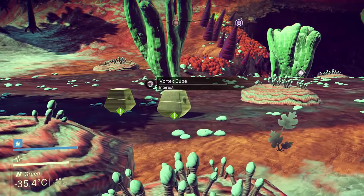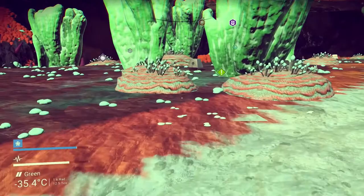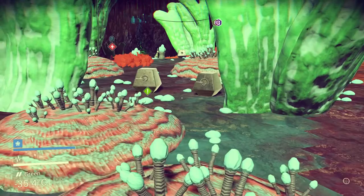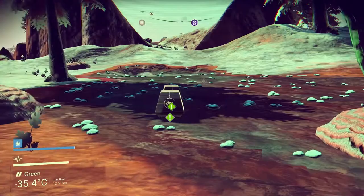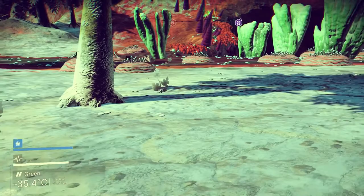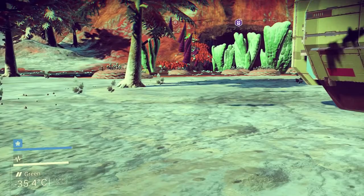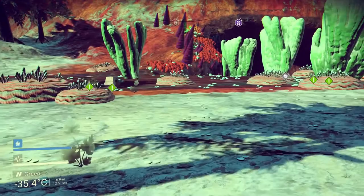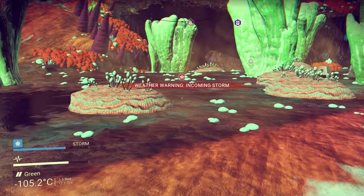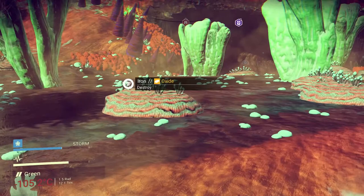However, when you're far away they don't always do it and they're finicky. See how this one right here did not do it but that one did? It seems to be a proximity thing but it seems a little random. Don't rely on the green exclamation points for the Vortex Cubes, because for the most part I find that they don't show up unless you're already on top of them — so that's no good.